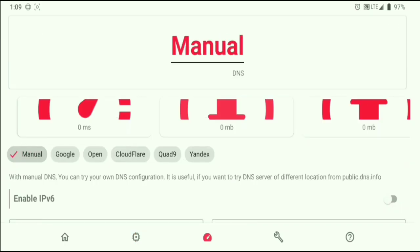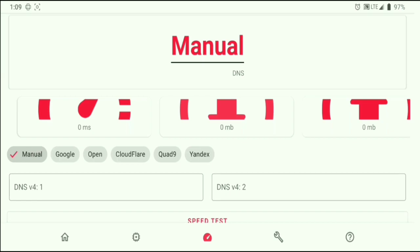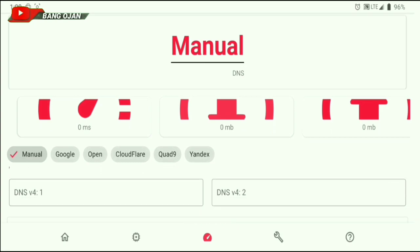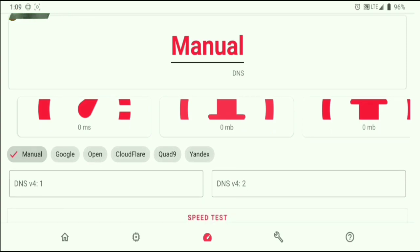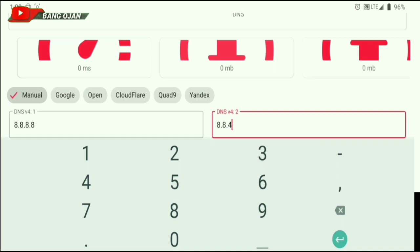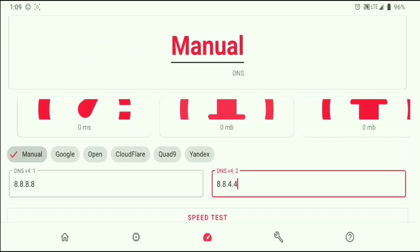For the icon in the middle, that is the DNS settings. You can change the DNS to Google, Open DNS, or Cloudflare, or you can set it manually by entering a stable DNS for your location. Fill it in with numbers — don't fill it with letters. The left side you fill with one name, the right side with another. Once you have set it, you can press back.